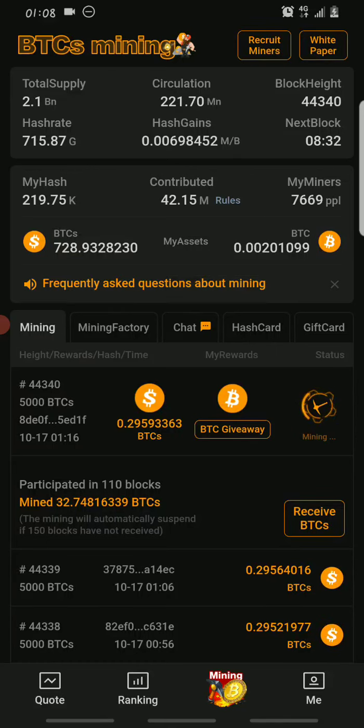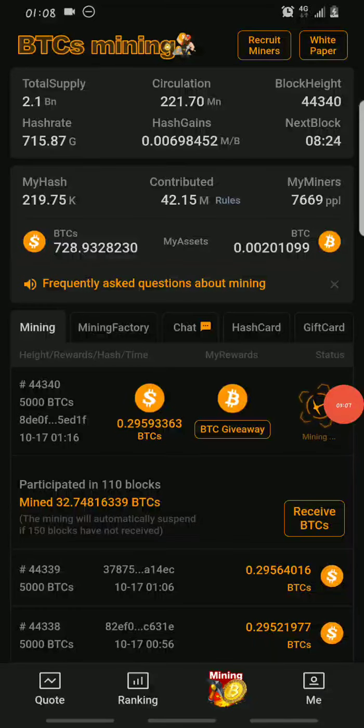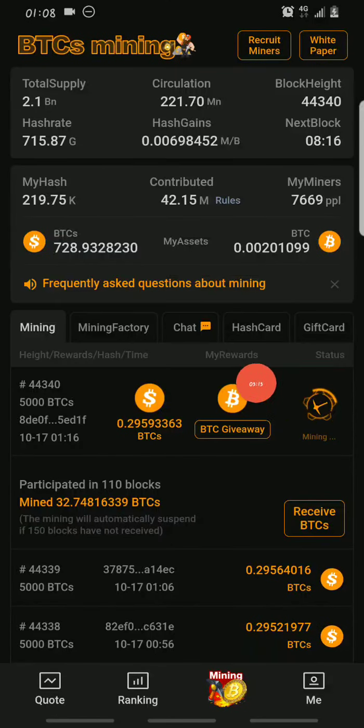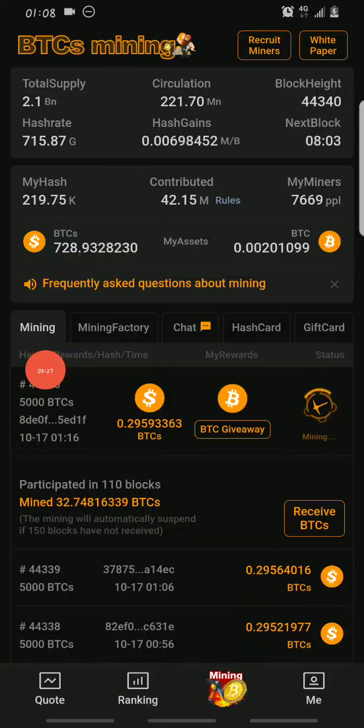There are a couple of ways you can earn BTC on this app. First, once you register as a new user you can claim free BTC for up to a week by clicking on 'receive new miner benefits.' After a week has elapsed, to continue earning BTC you need to recruit miners. Once you recruit miners and whenever any of them starts mining, you get free BTC.